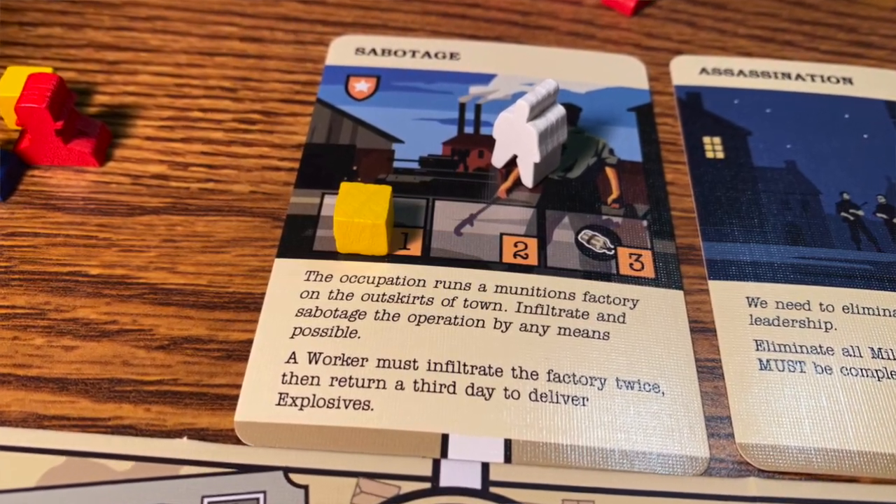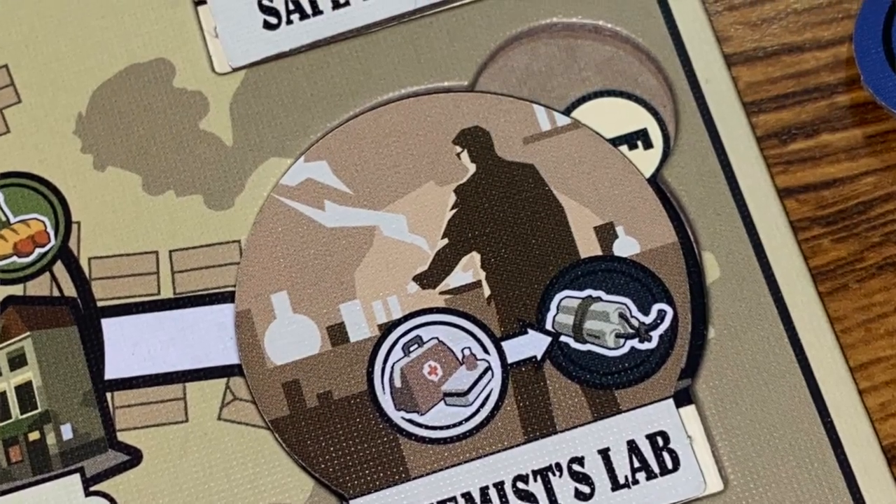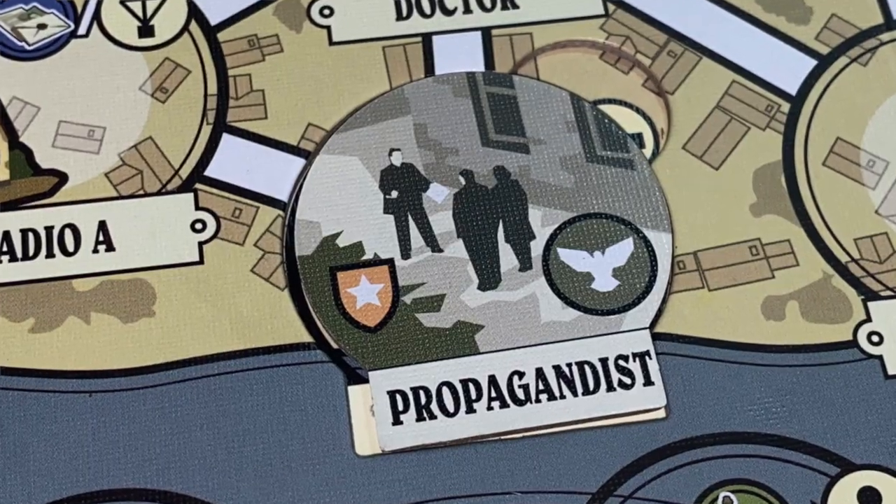As you fulfill missions, you place yellow cubes to indicate you've completed specific requirements. Some things require you to unlock new locations — for instance, if you need explosives, there's no place to get them on the board, so you go to a spare location and spend money to place a chemist location there, which can convert medical supplies into bombs. There are also other unlockable locations like a counterfeiter or an additional safe house that help you fulfill your missions.